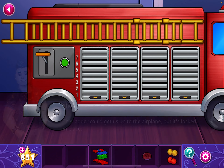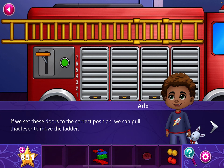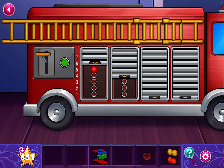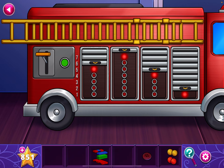Tap on the fire truck. Tap this until the red light is on five, then on seven, four, and two.